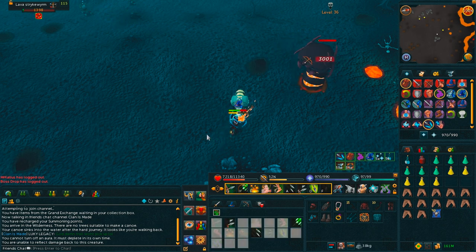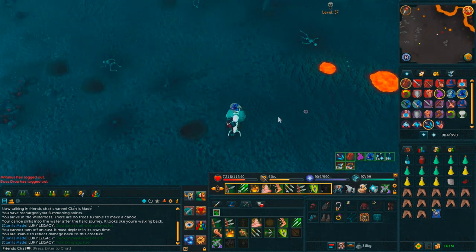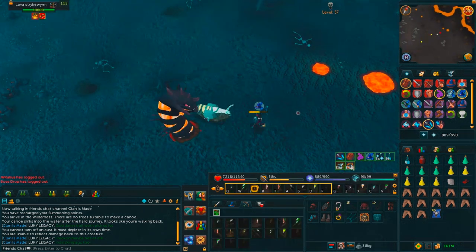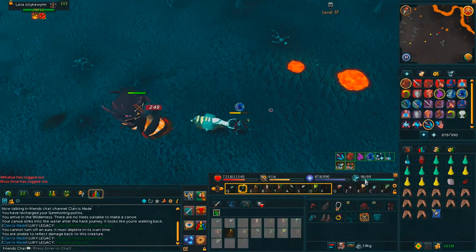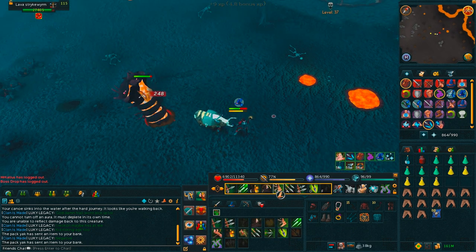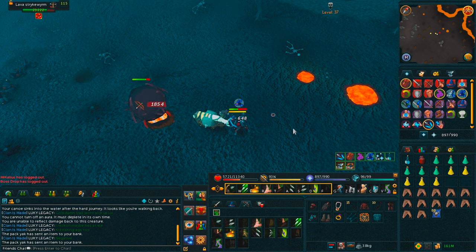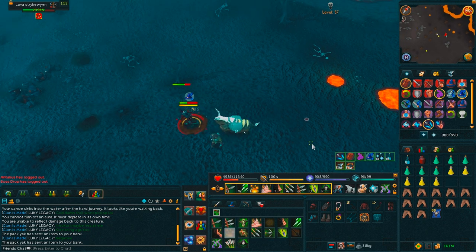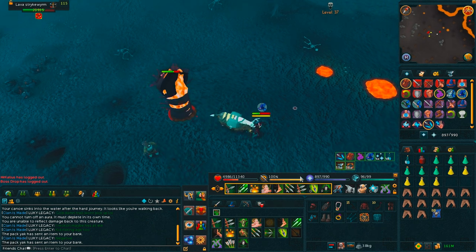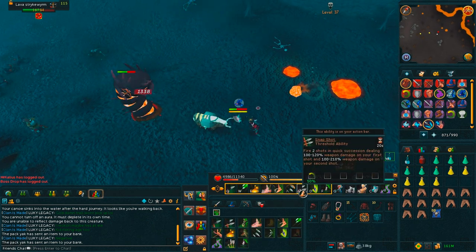After he's pulled you in and you've escaped the first time, you want to use your thresholds and you will just tear through them and finish off the kill quickly. Regardless of what combat style you're using, you also want to be praying protect from magic, because the magic attack is significantly stronger than the melee or range attacks and hits a lot higher. You can prayer flick, kind of like on a Jad, but it's generally not worth the struggle. He pulls you in, you run away before he jumps out, and then it is time to go with your thresholds.